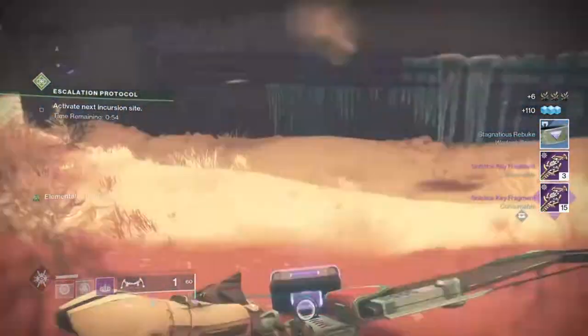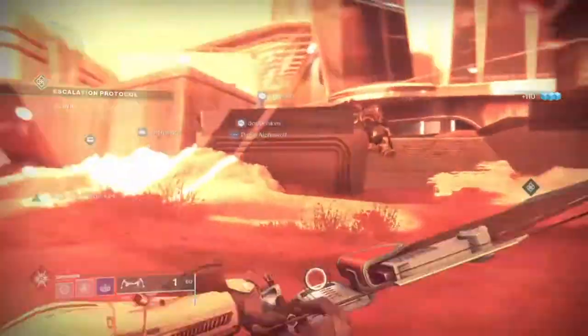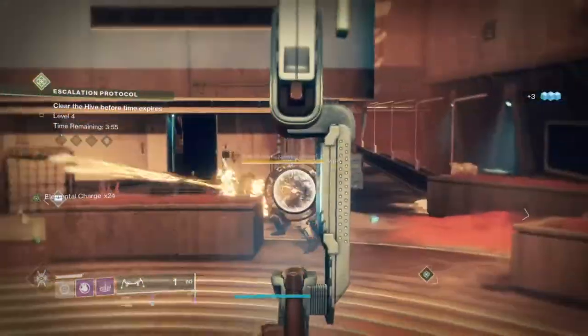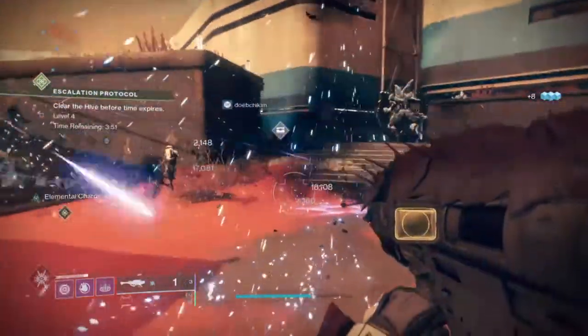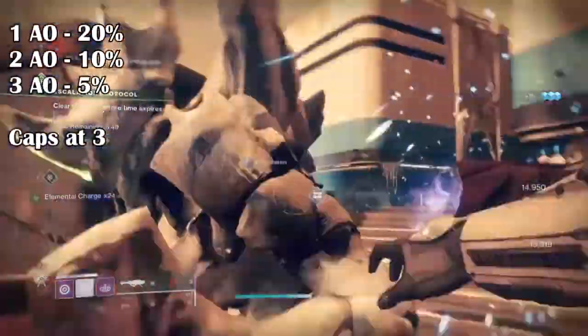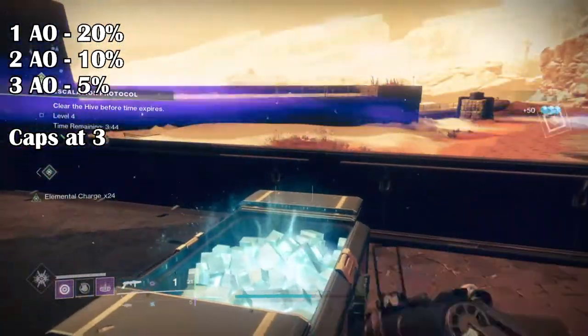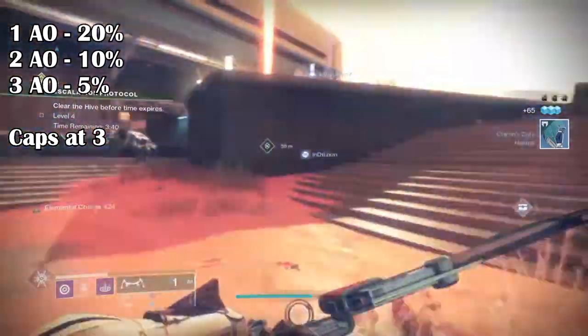In terms of what the mod does, it offers a buff for each rocket depending on how much you stack it. The mod can provide a 35% buff to each rocket in your tube, up to x3. With one mod it gives a 20% buff, two will give a 10% buff, and three a 5% buff — it diminishes itself per stack and only goes up to x3.